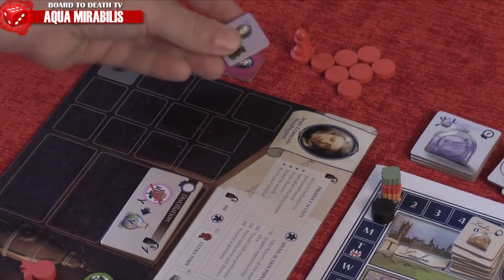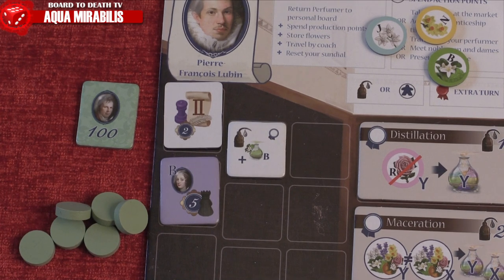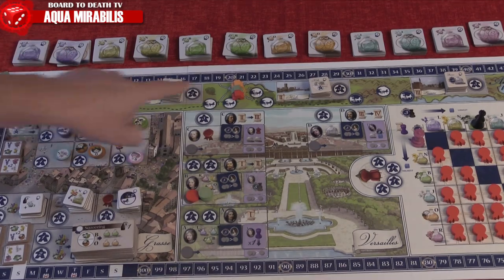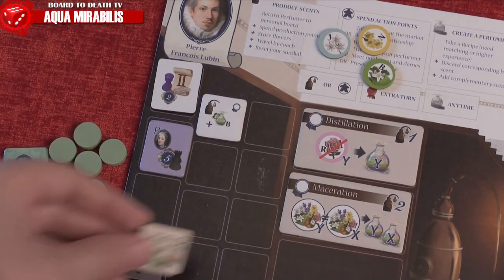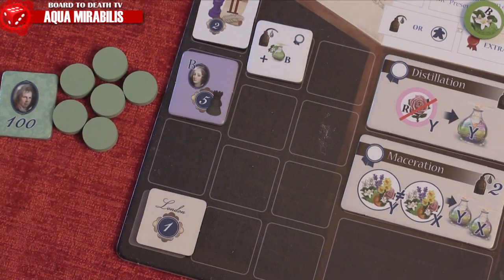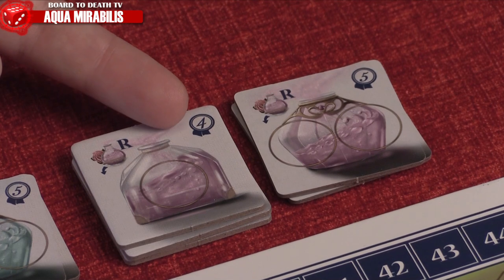When presenting a perfume to Versailles, you may also wish to travel Europe to acquire various things. If you have the required letter of preference, you'll acquire the top tile of where you are and add it to your resume. These are one-shot tiles that might give you points, but you might also want to keep them to add to your level for making more complicated perfumes.